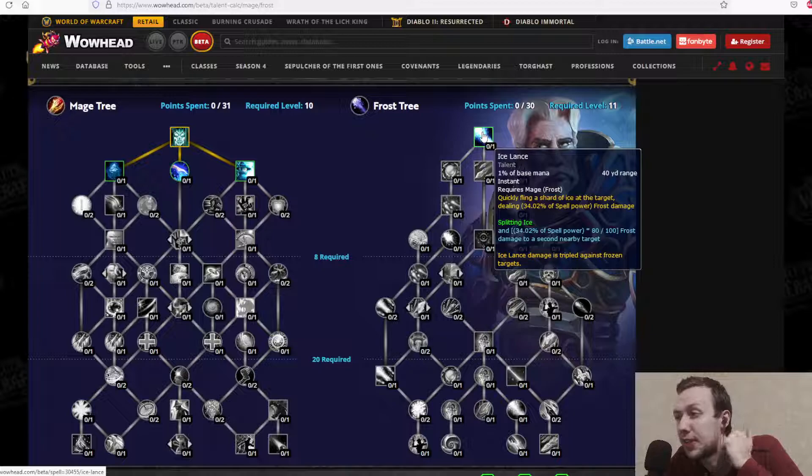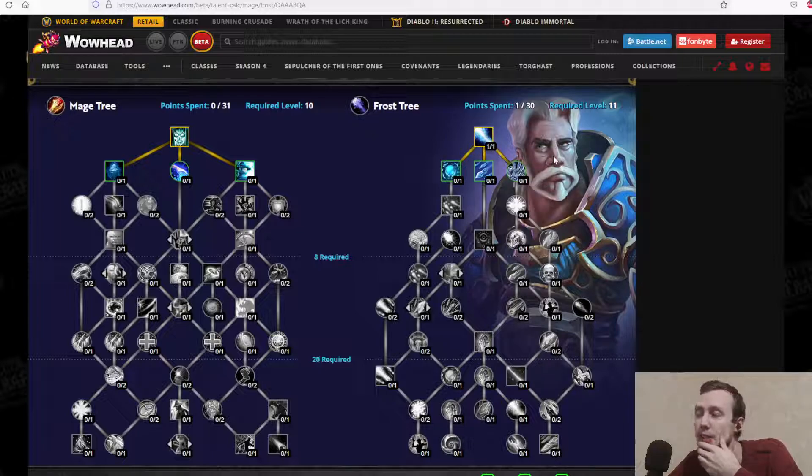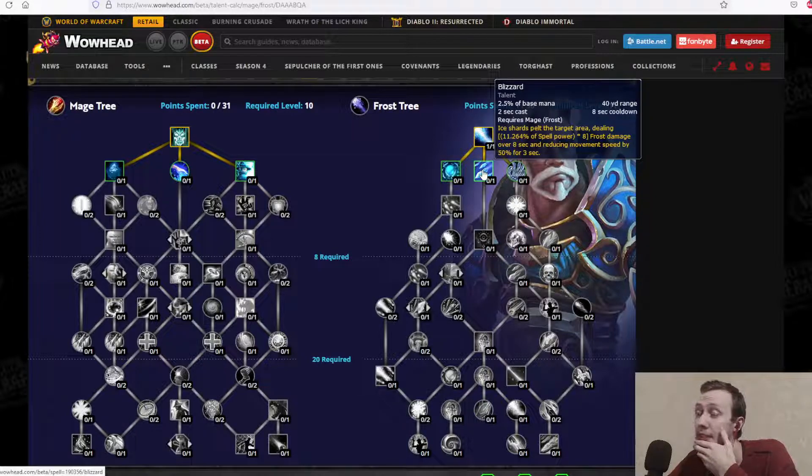We're starting with Ice Lance — quickly fling a shard of ice at the target dealing Frost damage, and Ice Lance damage is tripled against frozen targets. Ice Lance is on the Talon Tree, as is Blizzard, so neither is a baseline ability, which is quite interesting.